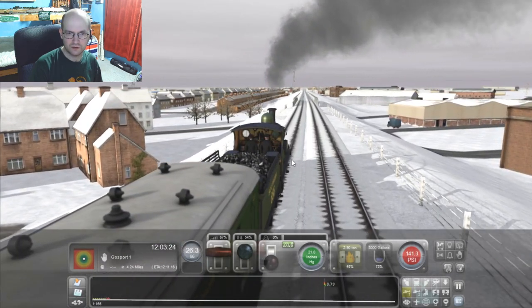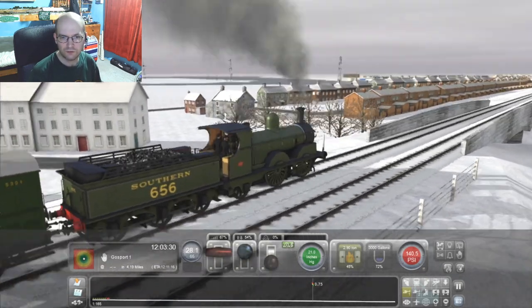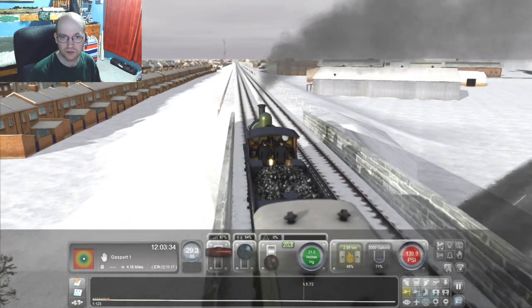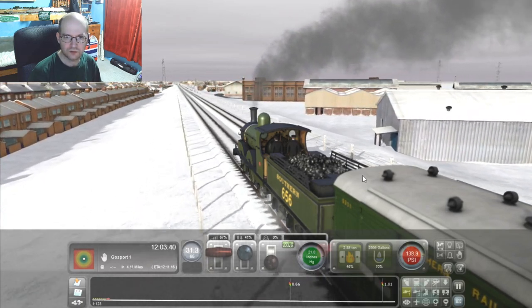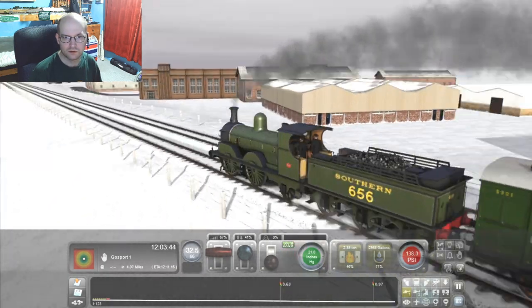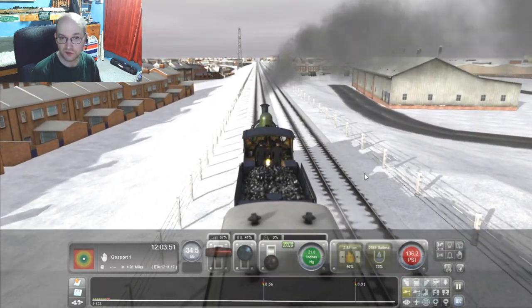This used to be — these engines used to run down from Fareham and that lot, and ended up at Gosport. There is actually a picture of one somewhere. So we can go a bit faster. It will be a long while to get to my house because I am actually in between Fareham and Fort Brockhurst station.